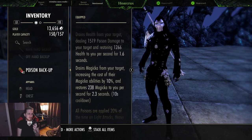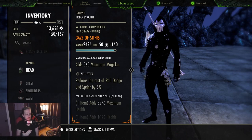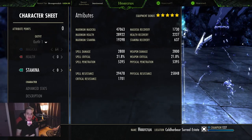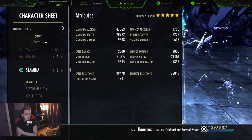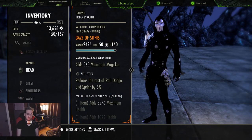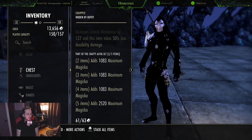You gotta run the Escapist Poisons - these are phenomenal. I'll pin a comment with the recipe or someone can drop it in the comments. For the mythic I'm running Gaze of Sithis. You could argue for Death Dealer's Fete, but I wanted a build that can take a hit when your shields are down. On the back bar we have 30k resistances and 26k physical resist, so you can comfortably survive a Dawnbreaker spin-to-win or a Spectral Bow in a keep with 29k health and crit resist.